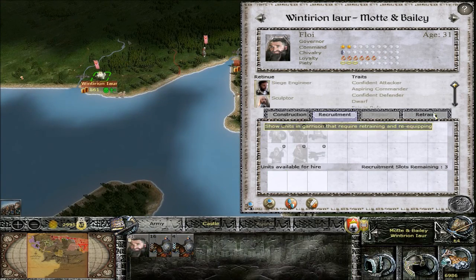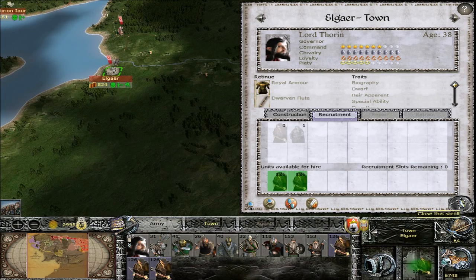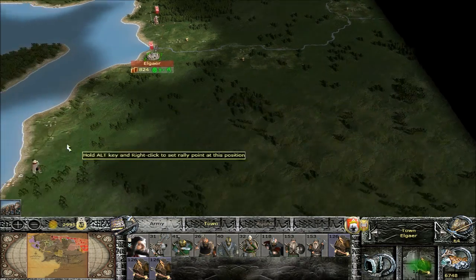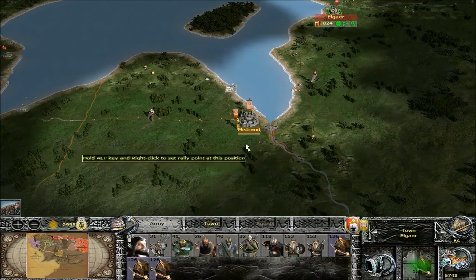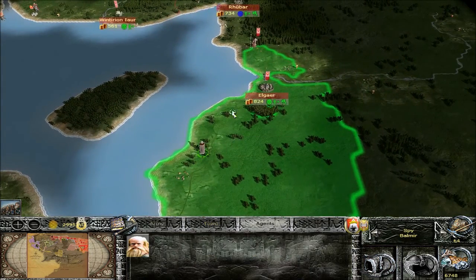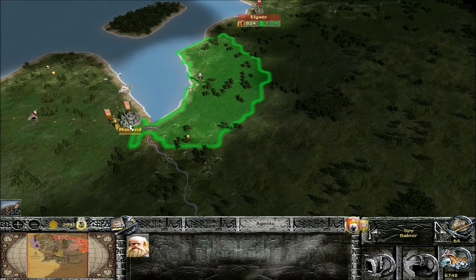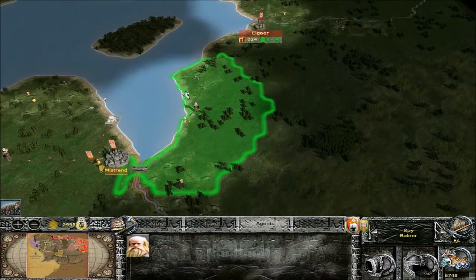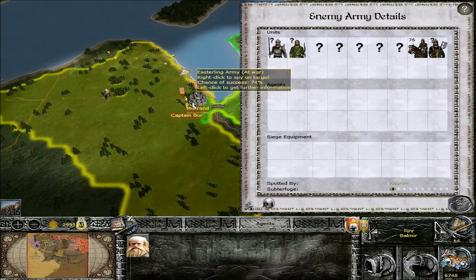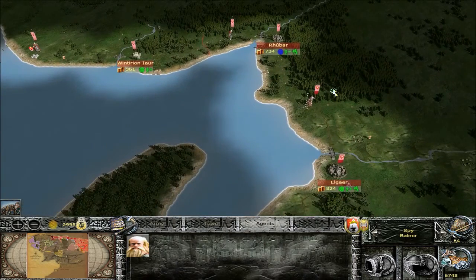Can we do any retraining down here yet? No. But we can get some catapults. Can we do anything over here? No. What about in Al Jair? We can retrain these travelers, which I'm going to go ahead and do. How are we looking down here in the south? Looks like it's all clear right here on this road. Let's keep our spy right there so we can see if any troops are coming up this way. He's got a half stack sitting right there - I guess we'll just leave him alone for now.